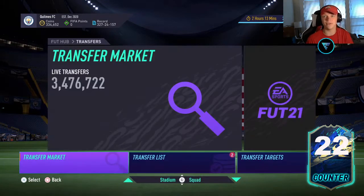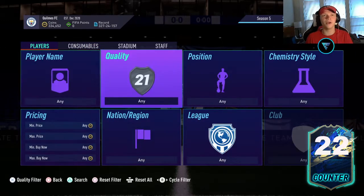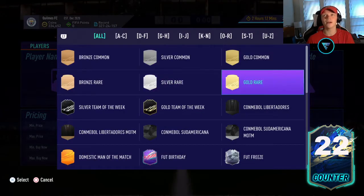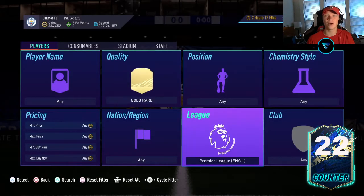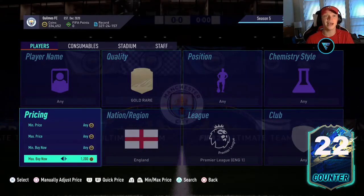So guys, we've got some really easy investments for you that you can't really go wrong with — they're a little bit no risk. The first thing to go over is basically with Premier League Team of the Season, which is ending today. What we had a lot of is SBCs that required a Premier League squad, maybe an English player, and it had to be 80 rated.